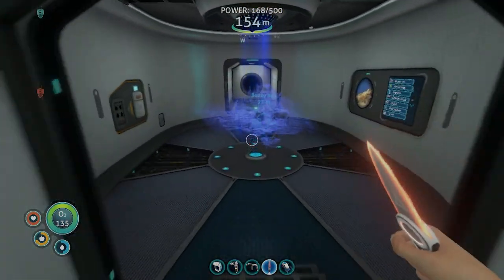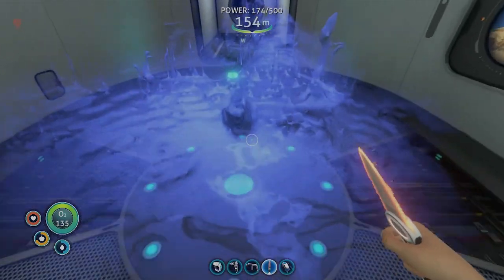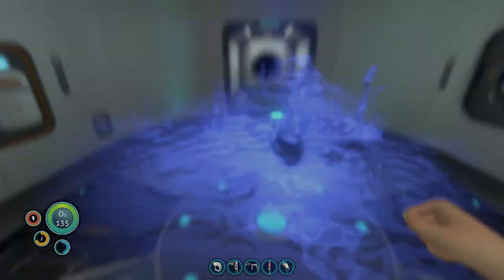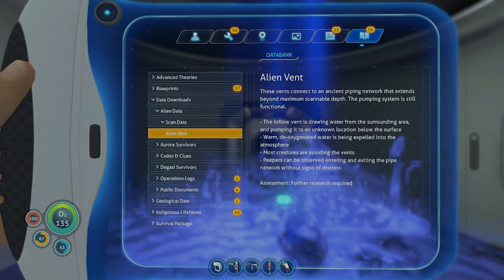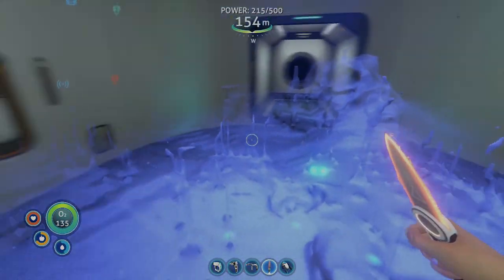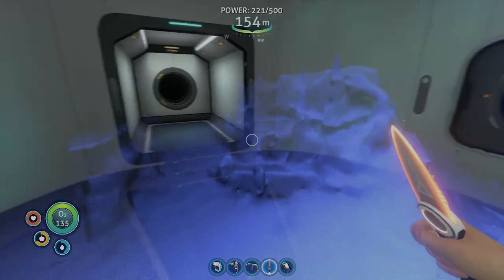So the next thing we're going to do is go check out the scanner room. If we take a look at the scanner room, we can see we have two cameras. Down here is the alien vent — I mentioned it earlier, but just in case: the inflow vent is drawing water from the surrounding area, pumping into it from an unknown location. Warm, deoxygenated water is being expelled. Most creatures are avoiding the vents — peepers don't seem to care about it. So over there we have the vent, which is this little pit over here. Over here we have some of the mushroom forest, and over here we have the grassy plateau cliffs.